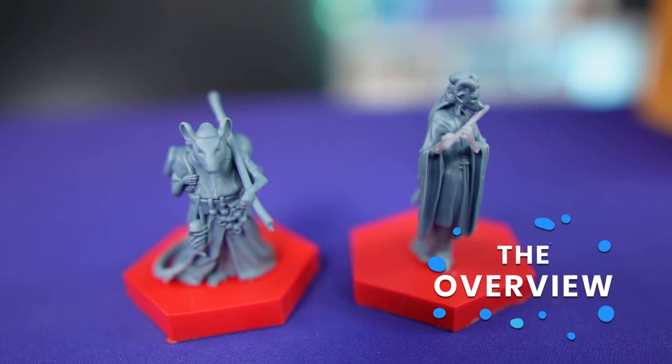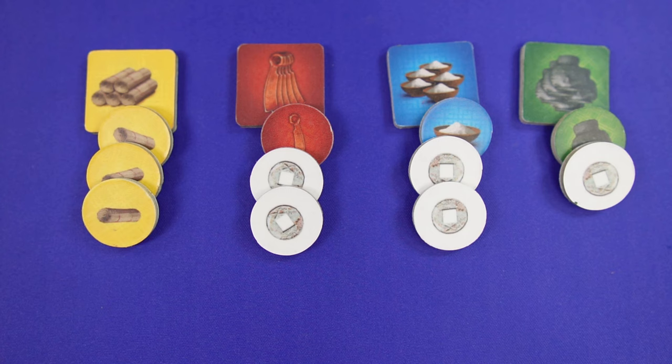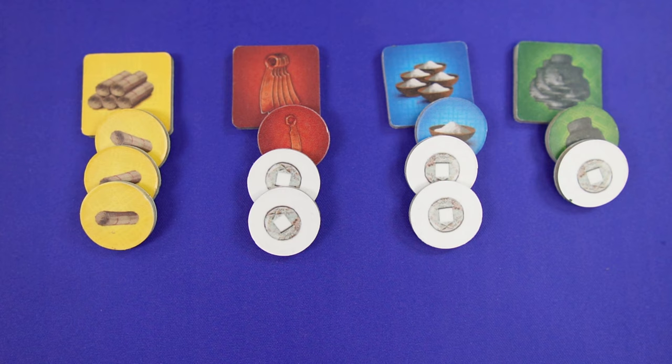In Huang, players play as different dynasties, placing their tiles and 5 leaders on the board, trying to win by working on their 5 different coloured point categories, because the lowest one is their final score.